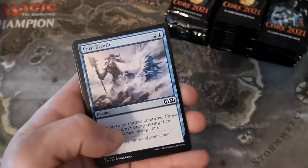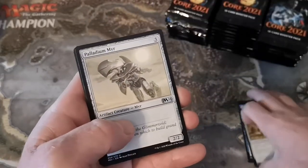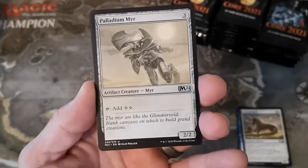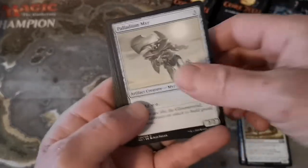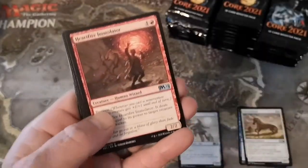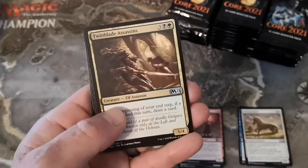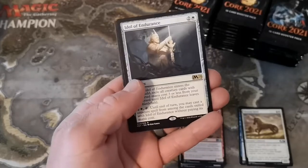Worded Battlements, Frostbreath, and we're into the uncommons - Palladium Mirror. I don't think it's going to do much in standard but it is a reprint. Heartfire Immolator, Twin-Blade Assassins, and our first rare or mythic from Core 21 is Idol of Endurance.